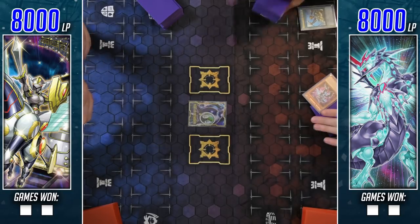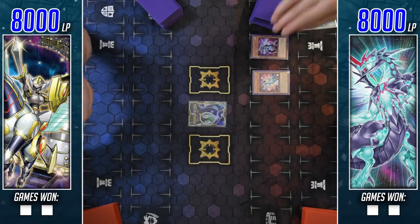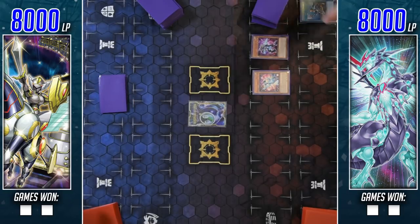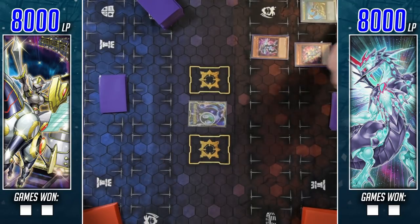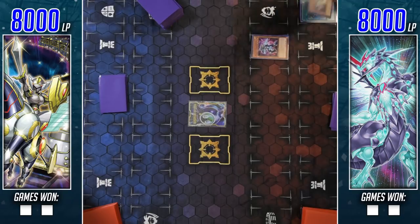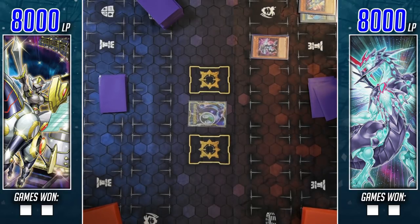We're going to be getting a Spellbook and Demion deck profile, and an updated Photon Galaxy deck profile perhaps soon. We did get some new support in the Duel Power set via Photon Advancer, and I have a build pretty much 100% as of right now. I might get an updated test hand video out just to see how the deck is running currently.